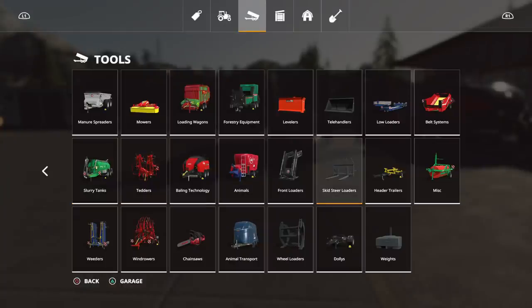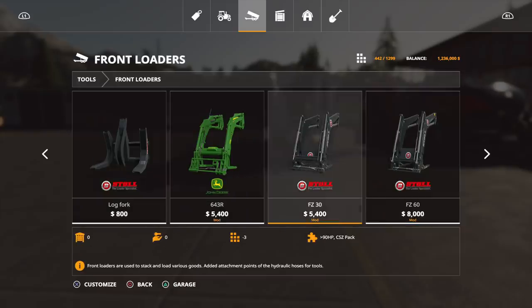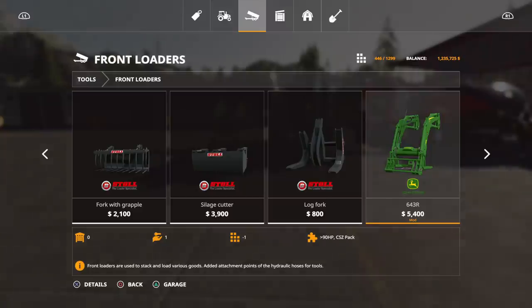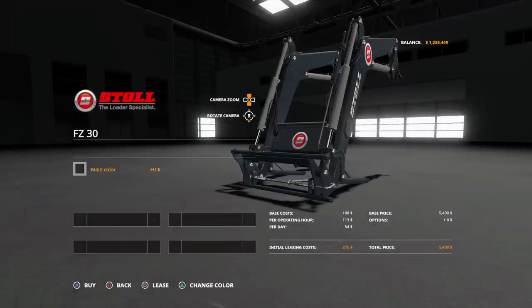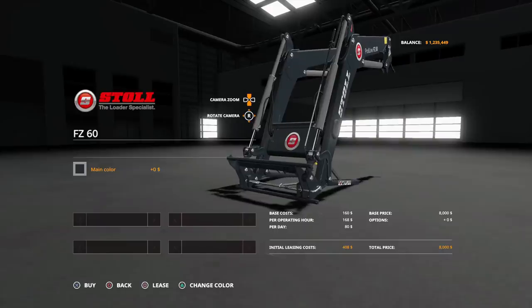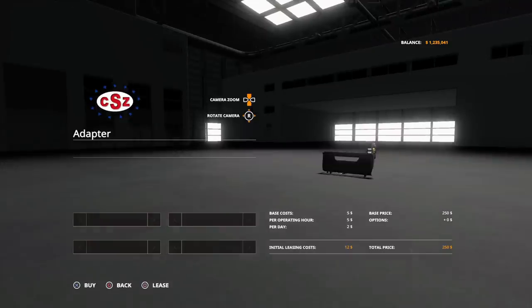Now the last thing — this is going to be a fun one. We'll go through the CSZ pack, which is going to be pretty big. It also comes with a John Deere front loader, which is cool. The 5400 is four slots — let's get that one. The FZ30 is three slots — let's keep it black so we don't get mixed up. That's eight thousand. The FZ60 is also three slots.